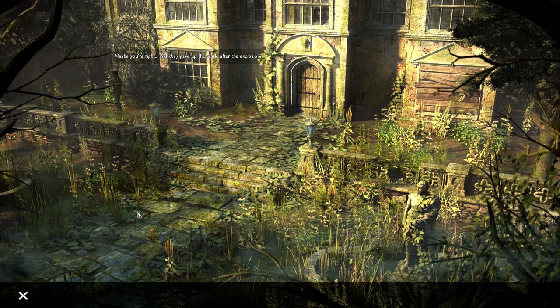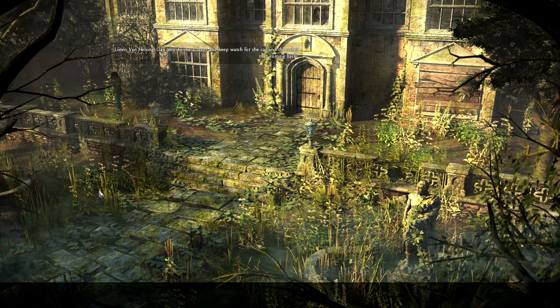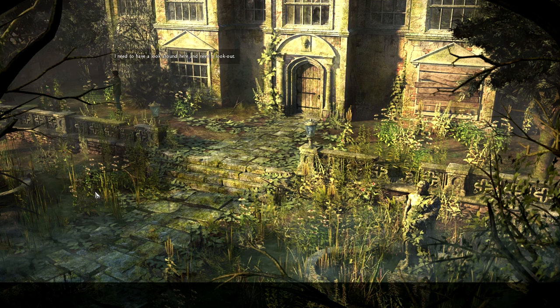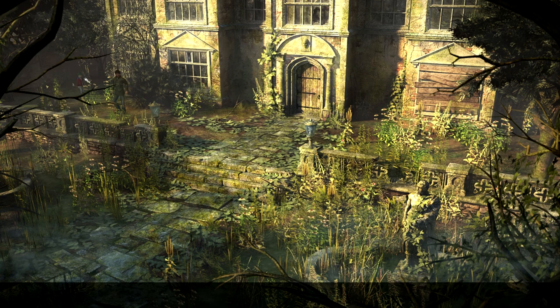And they gave up the castle after the explosion? That was ten years ago. Since I've been coming here the castle has always been empty. Listen, Van Helsing — can you do me a favor and keep watch for the car and the other man coming back? I need to have a look around here and I need a lookout. Of course, nothing gets past me. Angela snooped around the Gordon estate and I discovered a connection to this very family in Biddeford. Did Angelina lie to me? The question is, did she have a good reason, or does she work for the Order?